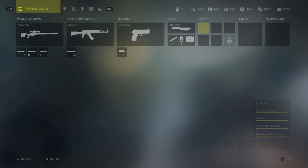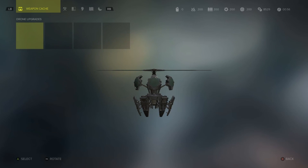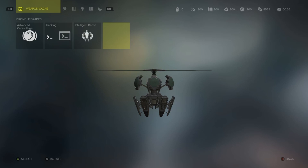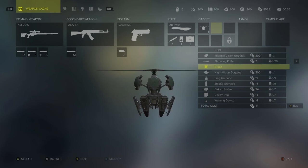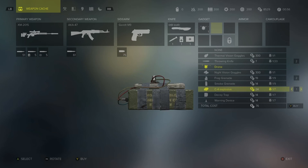We grab a knife and go to the gadget section. The most important thing here is the drone, which is going to be our best recon tool. We'll modify it by putting a hacking mod in it, making it very useful in this mission. We'll also take a few throwing knives, some frag grenades, a C-4 explosive, and a decoy trap.